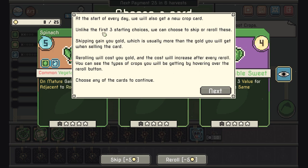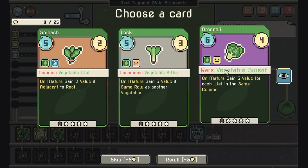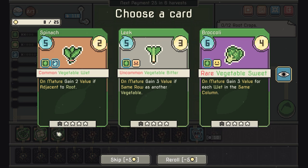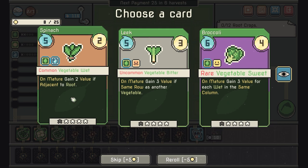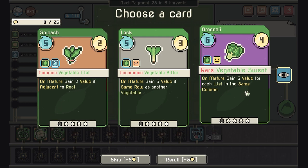At the start of every day we also get a new crop card. Like the first three starting choices, we can choose to skip or re-roll. Skipping gains you gold, which is usually more than the gold you get from selling the card. Re-rolling costs gold, and the cost increases after every re-roll. We have a vegetable and sweet option that would be good next to cabbage, and a wet option that would be good next to cauliflower — we'll go with the rare.